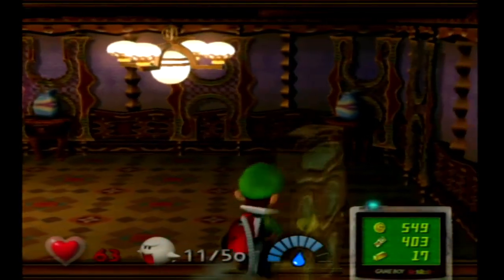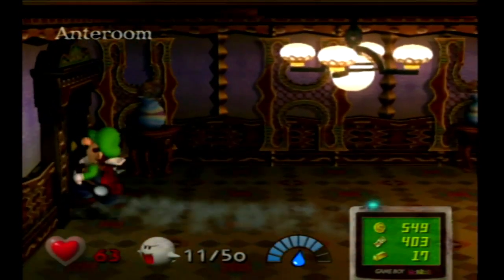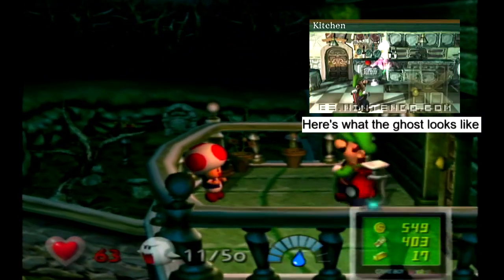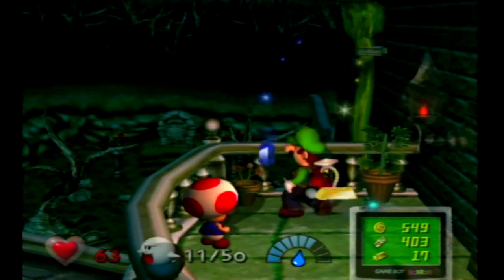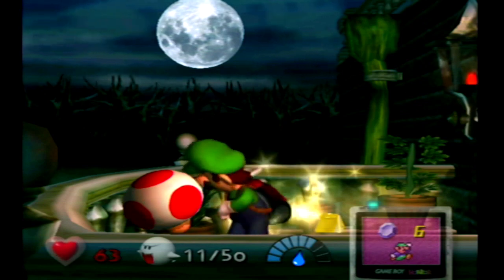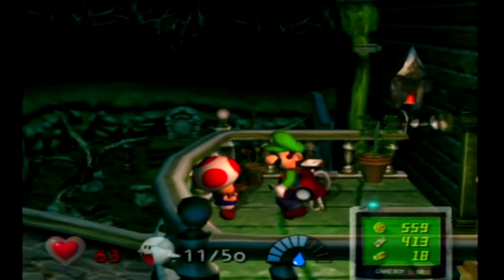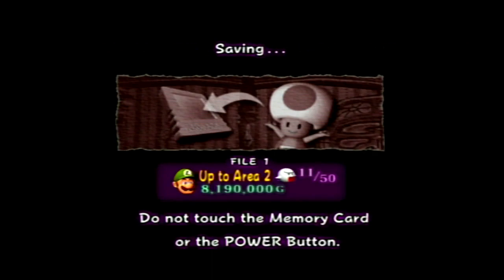Something I should point out about the kitchen: from what I understand, there was actually an unused boscus that was supposed to be a chef holding a tomato, but it was removed from the final game for some reason. Ooh, sapphire and gold bar. Nice. And let's water these.